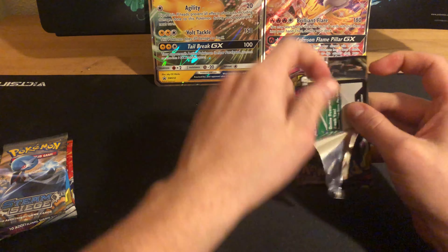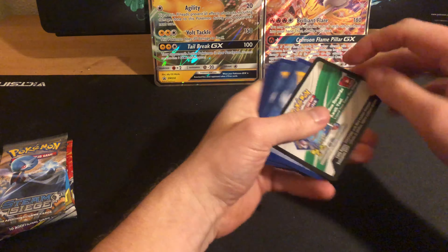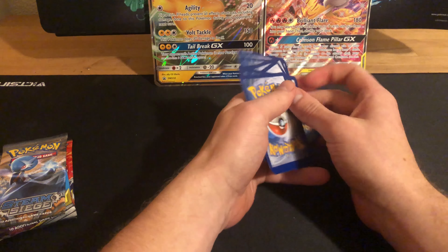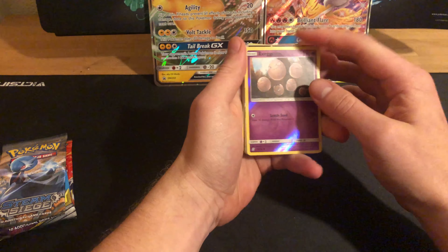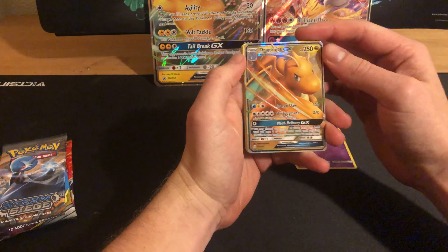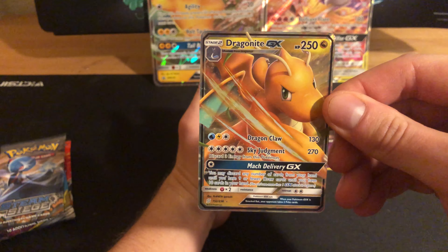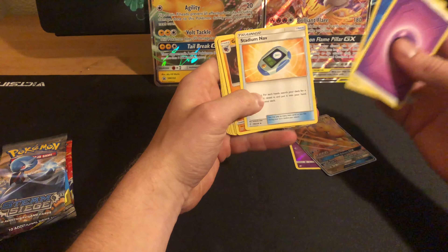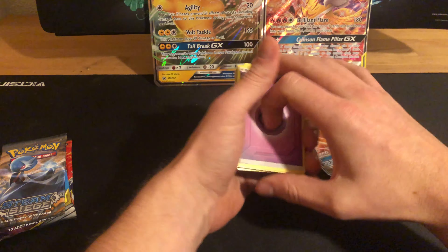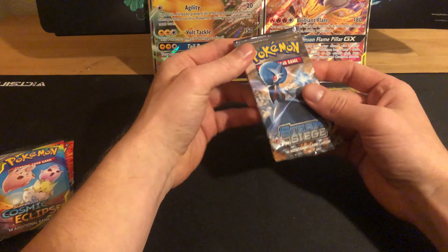Didn't have much luck in the last video — we got a couple pulls but nothing crazy. Alright, for all your online players, go ahead and split it in half. And we are — ooh, right off the bat we have an Exeggcute, and ooh, look at that — Dragonite! That is pretty sweet right there. And nothing much, nothing much, nothing much. That is a good first pull right there. Pretty good right there.